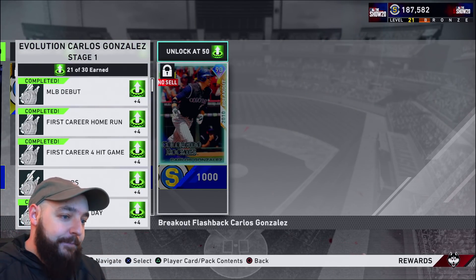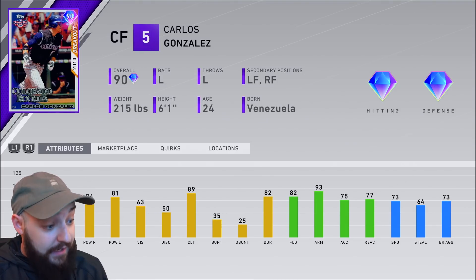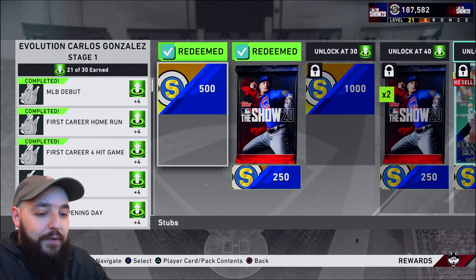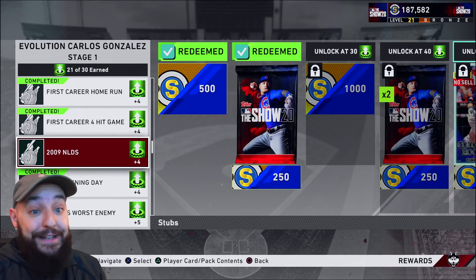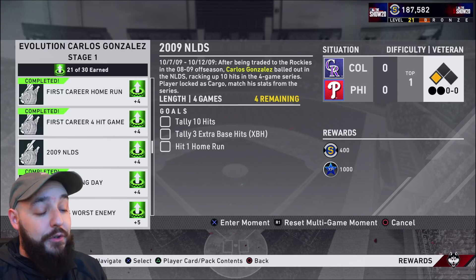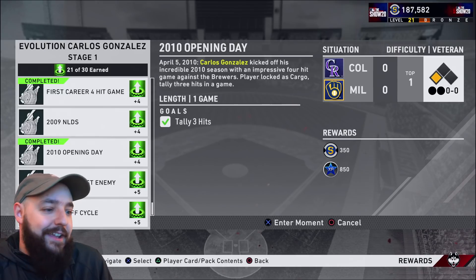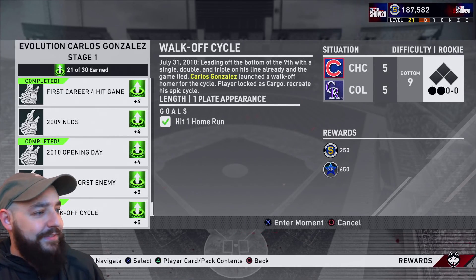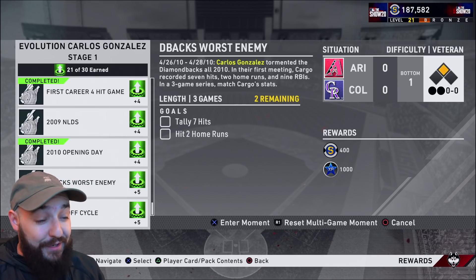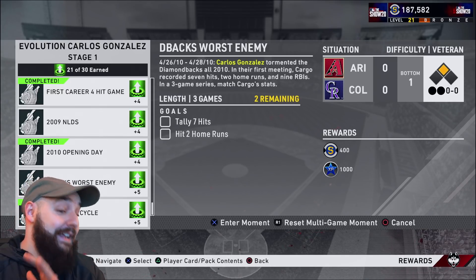You got to get 50 to get this Carlos Gonzalez. And you might be like, oh wow, you're already halfway there. That's not that bad, it definitely is not. And if you're good at the game, you'll get this card in like probably a couple of hours. Less than that probably. I'm not that good though, and that's the problem. These two challenges, these last two are a little hard. They're multi-games. Everything else is on rookie or veteran and they're not that hard — hit a home run, hit some hits.